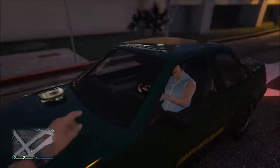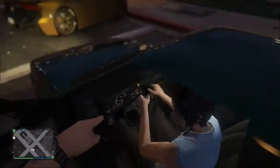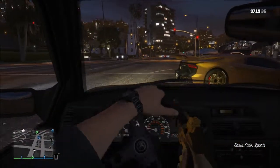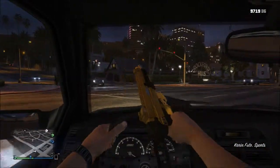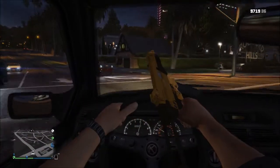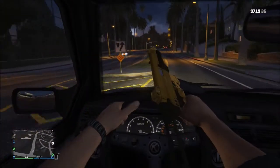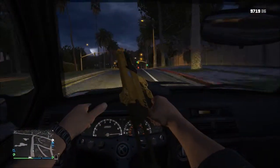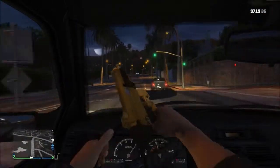You can do this with a random pedestrian or with your friend. You want to take control and carjack the person out of the car, which puts you into the driver's seat. You can't do this with your own parked car because you'd have to start it — you need to take someone else's car so it's already running.